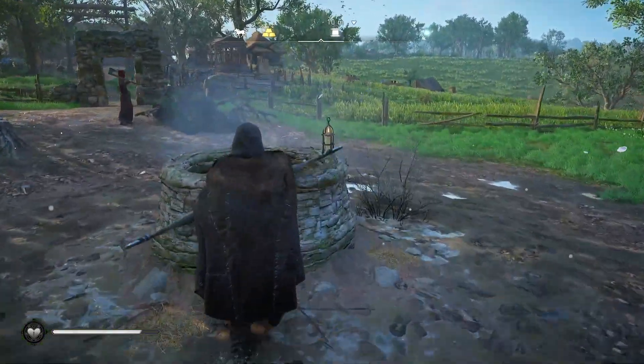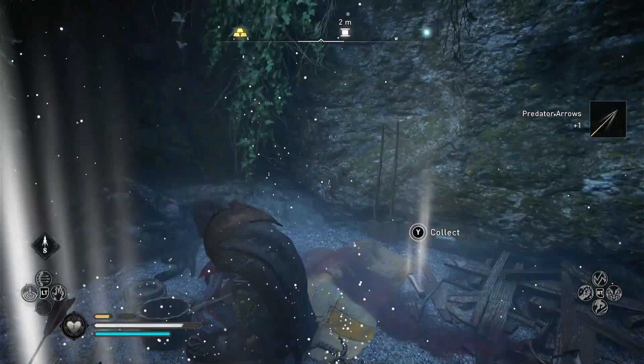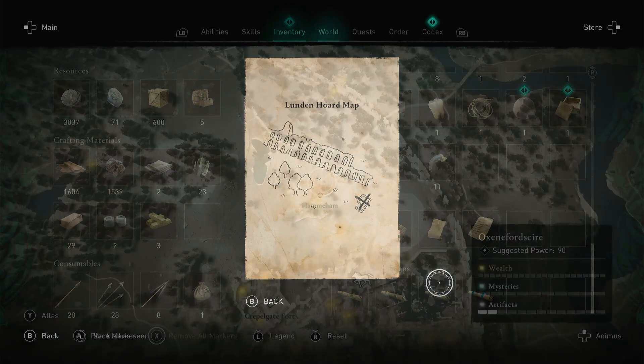Hit that with one of your trusty arrows, pop down, and this is where we're going to find our London clue. Let's have a look at what it says. We've got ourselves a pretty decent picture clue as far as picture clues go in this game, and we're looking to be at the end of the room.